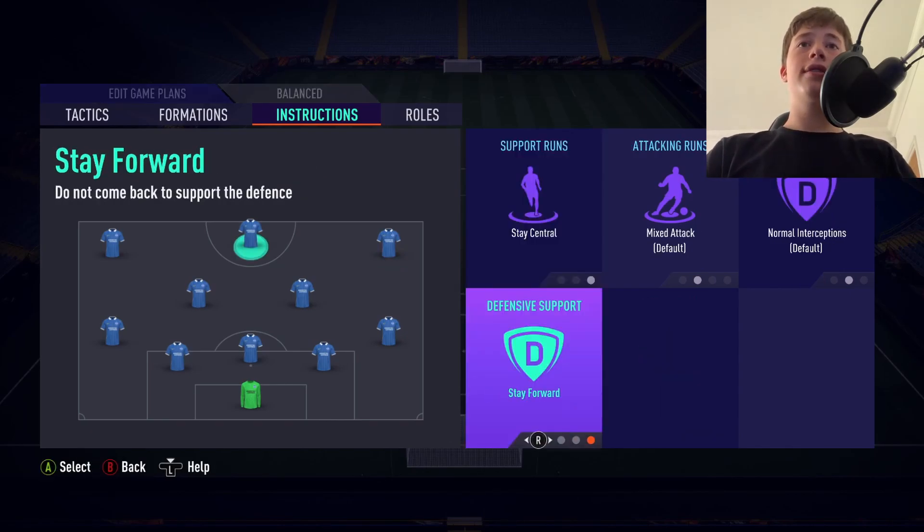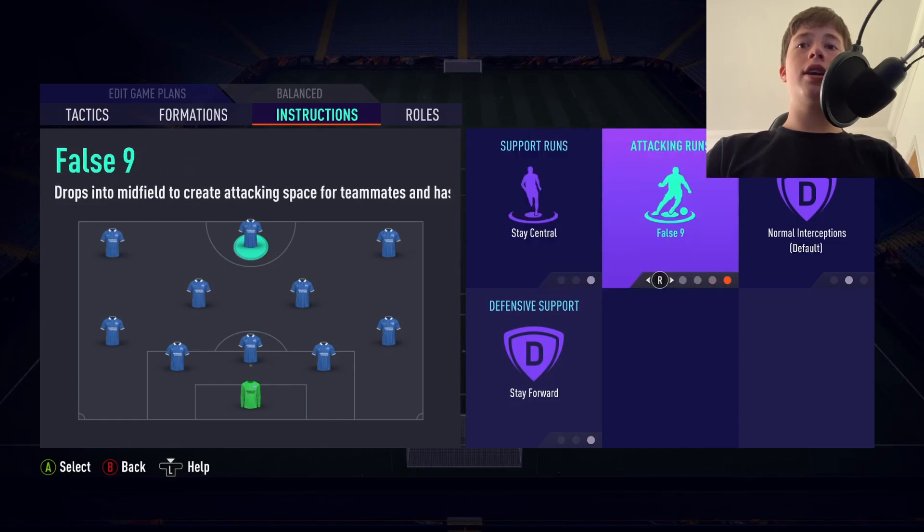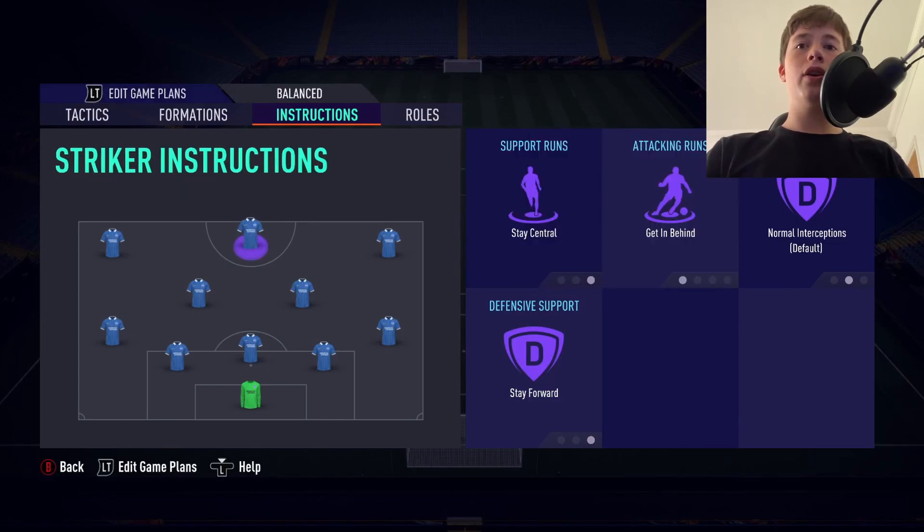For the striker, set Stay Central, Stay Forward, and Get In Behind. This is very good because when your winger is crossing the ball, your striker is going to be running and darting in behind to get on the end of that cross.